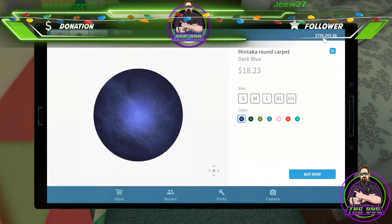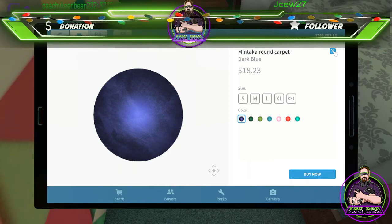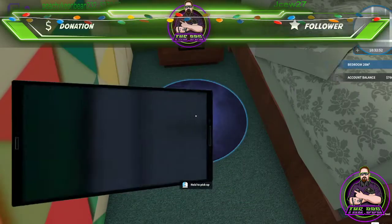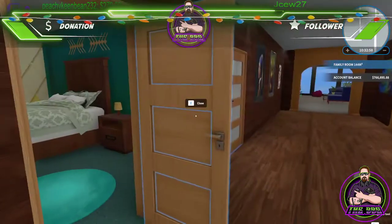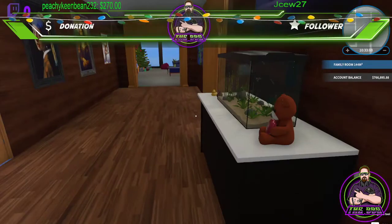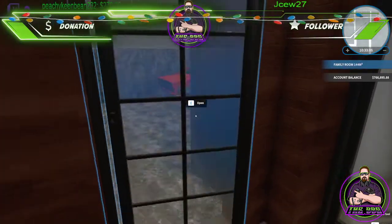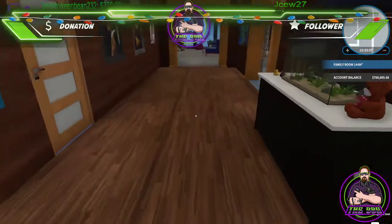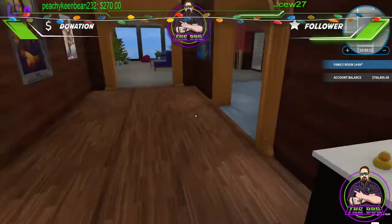Right now I have $766,000. Before I bought this house I was at almost $2 million — that tells you how much I've spent doing this house. It's so easy to spend money but so much fun. Got my fish tank. Everything in the garage is a mod — except for the shelves. Fish tank, shelf, teddy bears — mods. Ducks are mods.